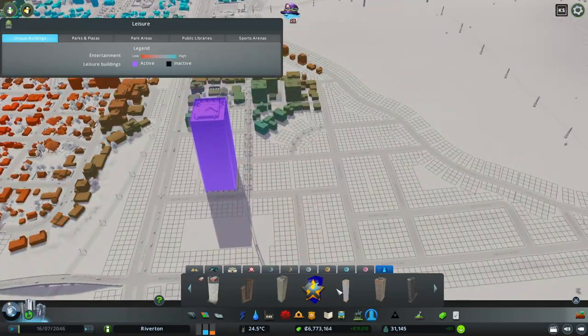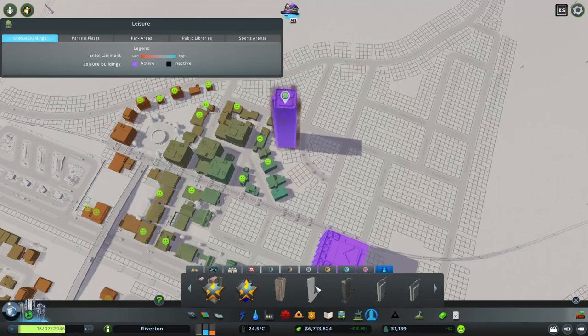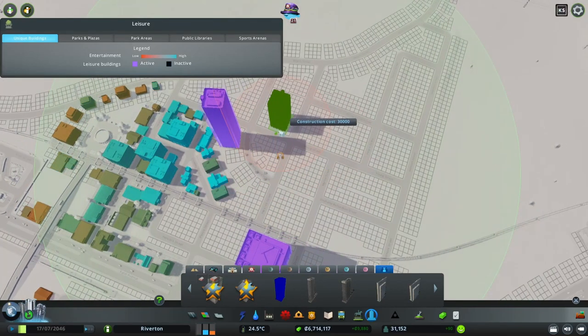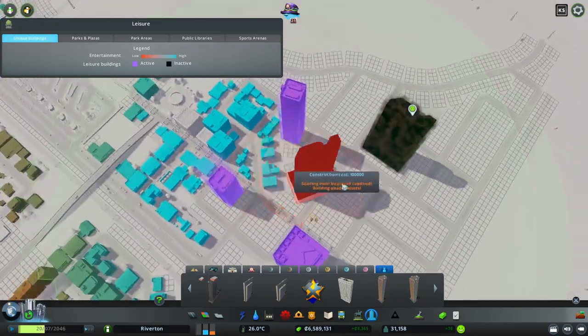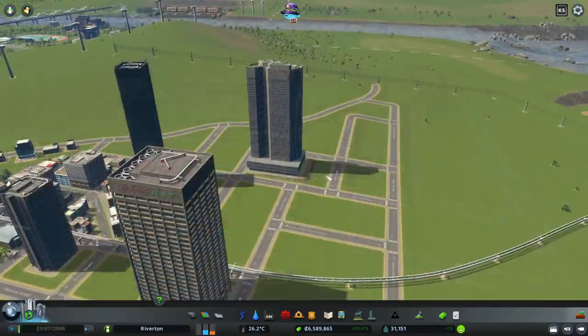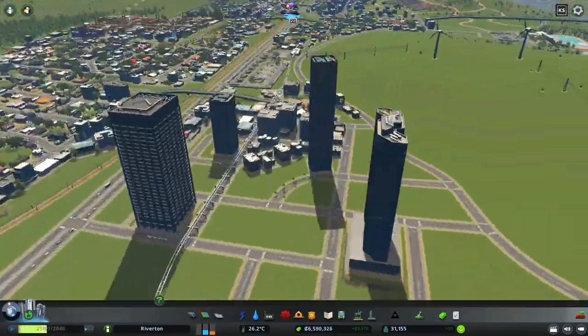I love that the monorail is going through here as well — that's going to be really cool. I also have to be aware of the budget; these buildings are expensive. That's four of those placed, and I love the Chirpnet building — really really cool.